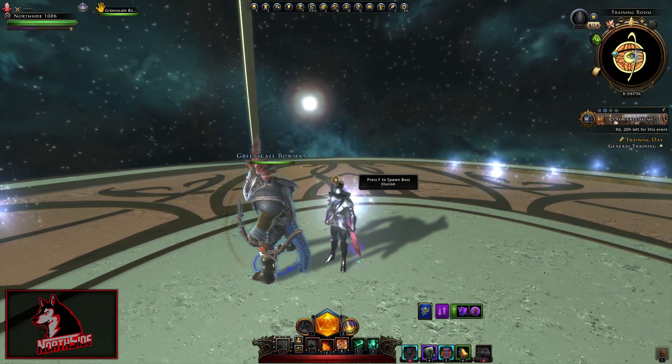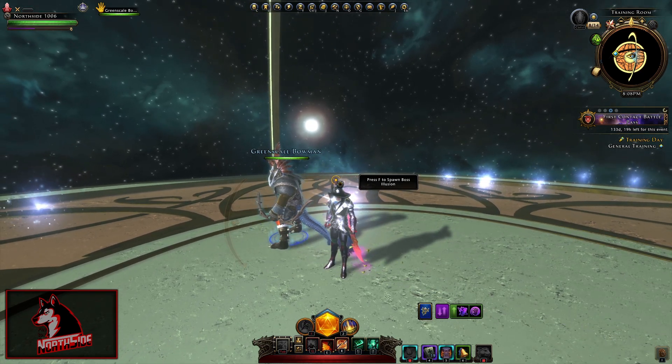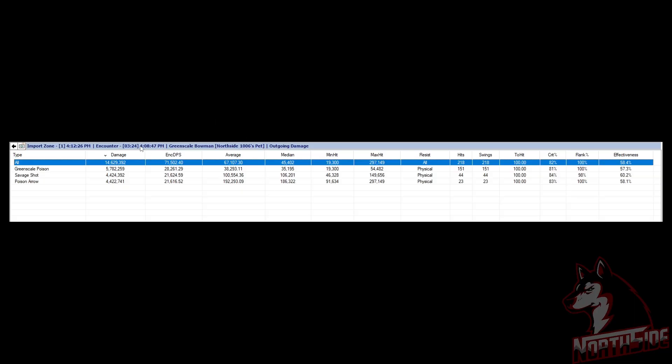Let me show you the combat tracker log from the Bowman, and we will wrap up the video. Here is the Greenscale Bowman: 14,629,000 damage, and his DPS per second is 71,000 — which is really, really high — because we have Greenscale Poison, Savage Shot, and Poison Arrow really synergizing well: 5.7 million, 4.4 million, 4.4 million. We got a maximum hit around 300,000, minimum hit 19,000, and you can see how many procs we have from the Greenscale Poison — 151 hits.